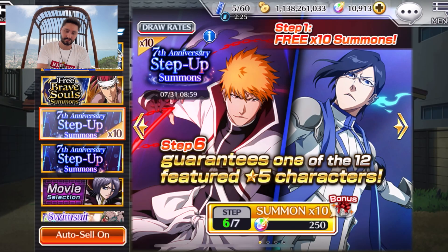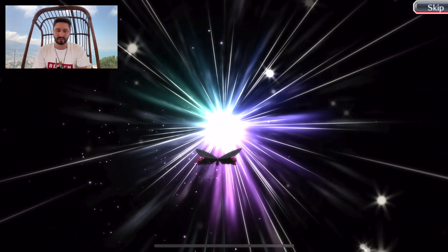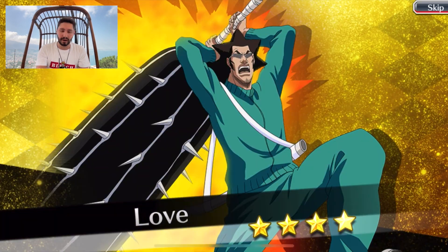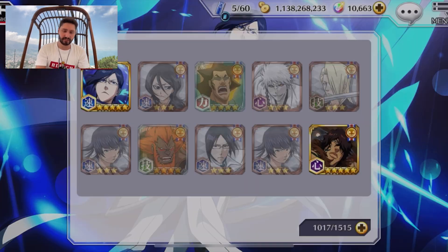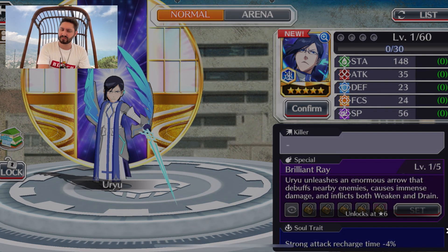At least now I'm getting refreshed on the quotes so I know which ones I'm not interested in. Step number six — this is where I'm supposed to be getting the guaranteed unit. 'I might look different but my Queen Supply doesn't change' — there we go, this is the first anniversary unit, this is Oryu! Oryu gracing us with his presence on step number six. Are we getting Ichigo as well? Now we're getting Chad — I don't have him, that's a new character. Anyway, we've got Oryu — happy days.